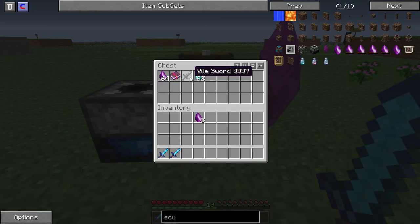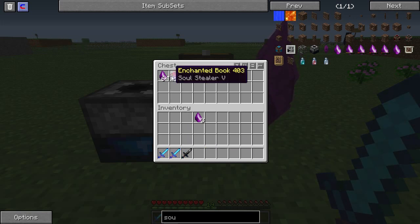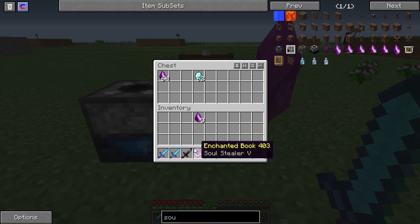A vile sword is a weapon in this mod. It's as powerful as an iron sword, but it has one advantage: the Soul Stealer enchant, which will get you more souls when you kill enemies.